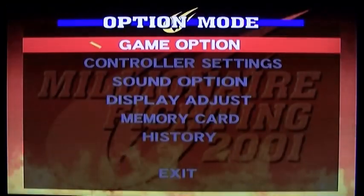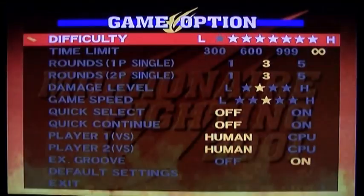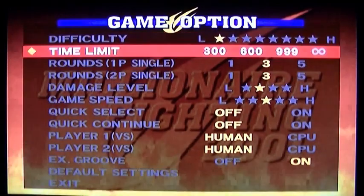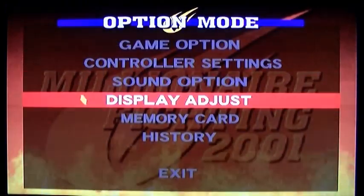Options-wise you've got quite a few things you can do. Control settings you'll customise. Game options you can choose the usual: difficulty, time, rounds, damage — just things like that. Display, Sound and Memory Card are all pretty self explanatory too.